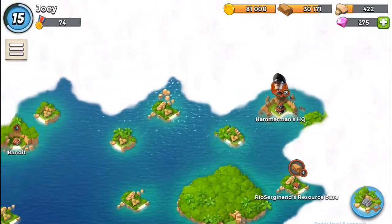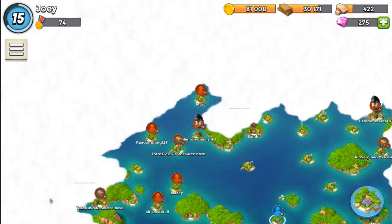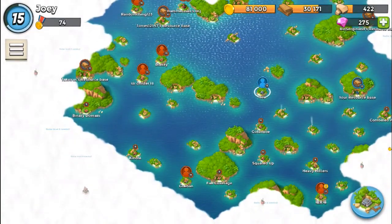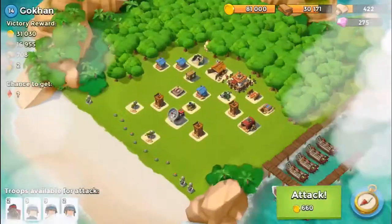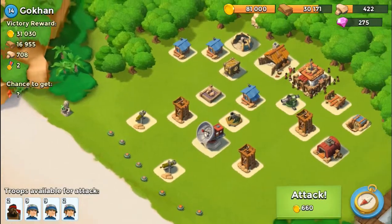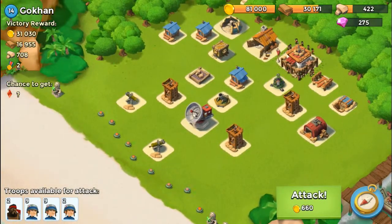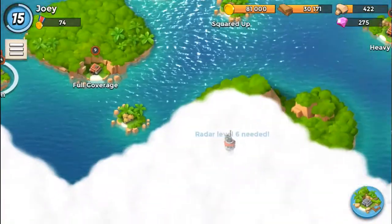We've got Hammerman's HQ20 over there — I just unlocked that, so we're going to have to get Hammerman's HQ10 out of the way soon. That's definitely going to be one of our goals. Let's check out Gokhan for our player base attack. I think we might go for this one because we can knock out these two machine guns up front and then work our way toward the base, taking out the mortar or cannon first.